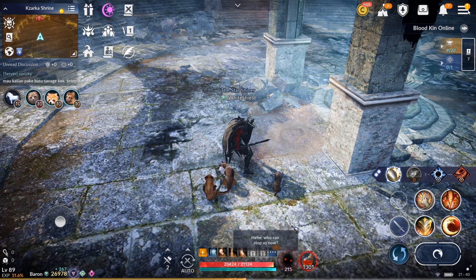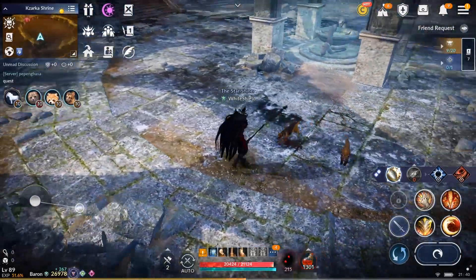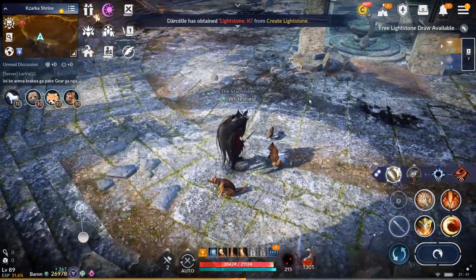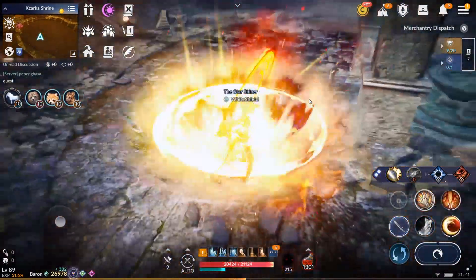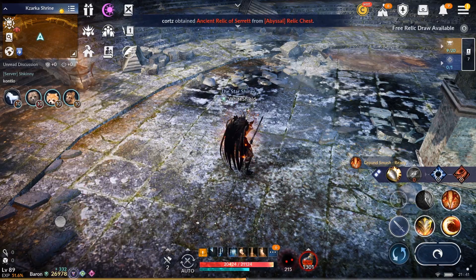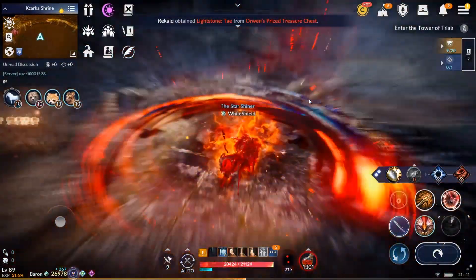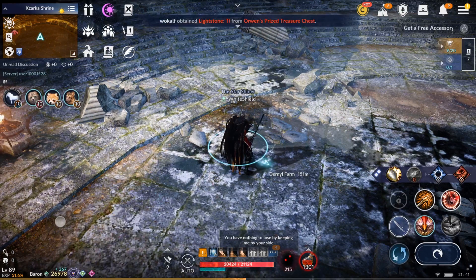Because of that change, there are new combos we can do. Let's start with the first bread-and-butter combo: using spinning slash with ground smash. You can start with shield charge for a stun, then spinning slash into ground smash, then grab, do the double grab, and follow up with either ground smash or spinning slash into scars of dust.